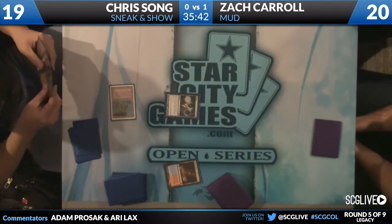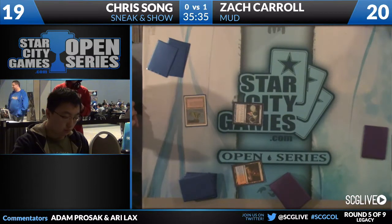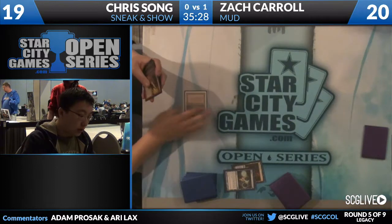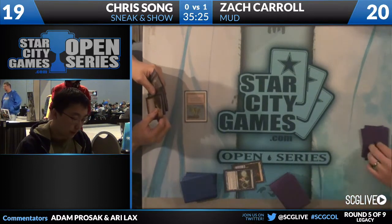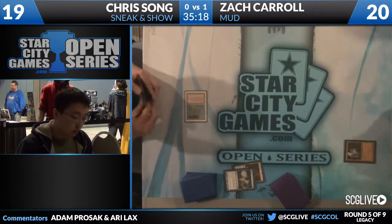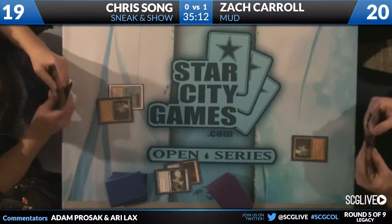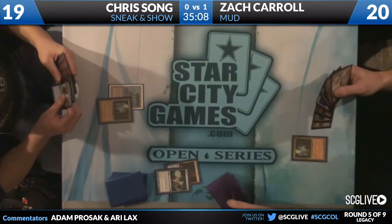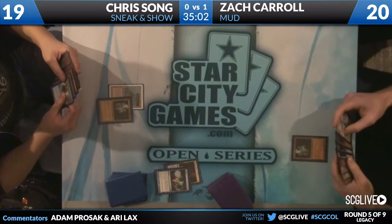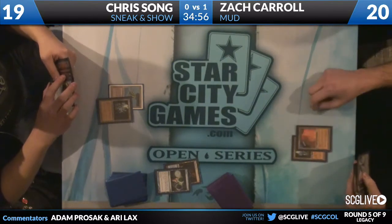Echoing Truth in Chris's hand. Ancient Tomb as well. He borrowed a red card in his hand — draws Ancient Grudge. He's drawn two of his sideboard cards. Does he have another source of blue mana? I don't believe he does. Ancient Tomb — no turn one Wasteland. Chris doesn't want to run the Wasteland without getting some advantage first. He wants to get ahead before using it. Zach still has his Trinisphere.